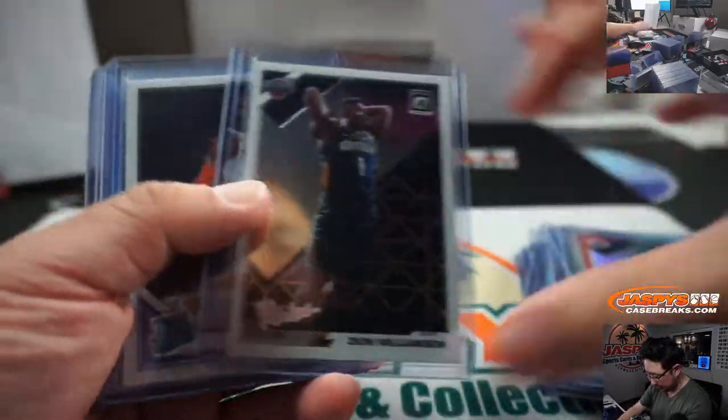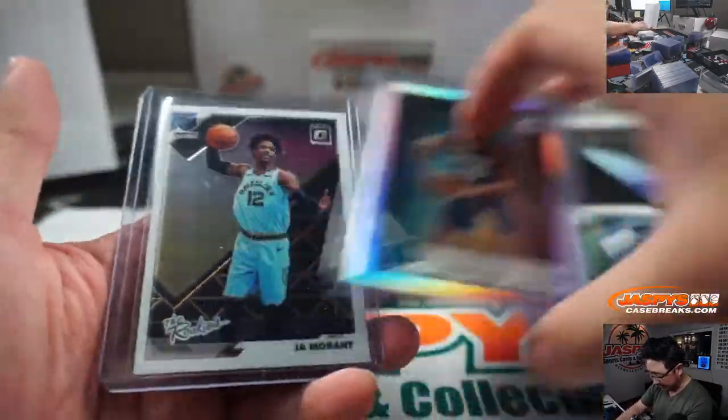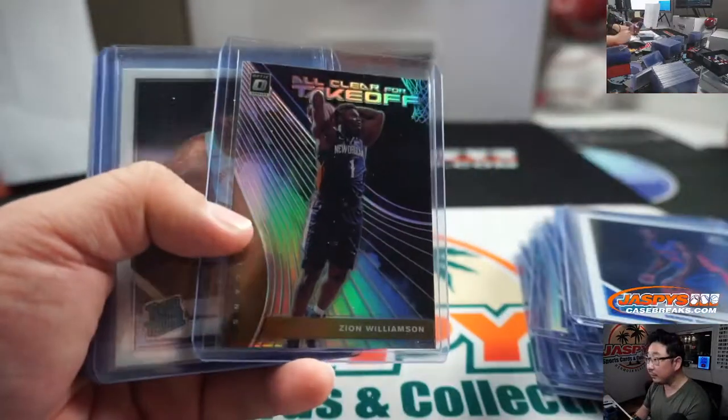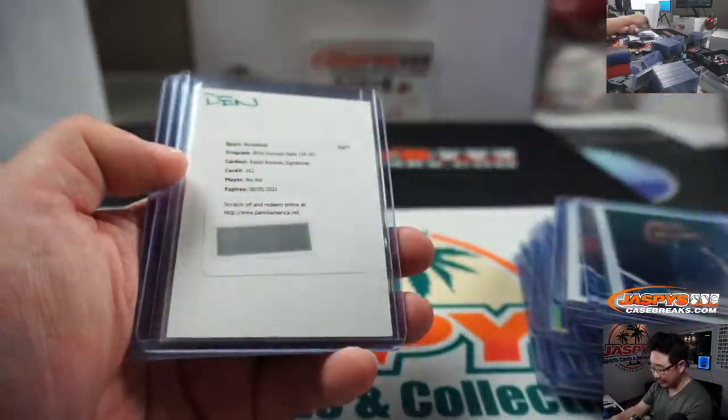Silver Tyler Hero, more Zions, RJ Barrett, Carson Edwards, Ja Morant, Sekou — that's a silver holo, or holo all clear for Zion. Will Barton, 7 out of 10.